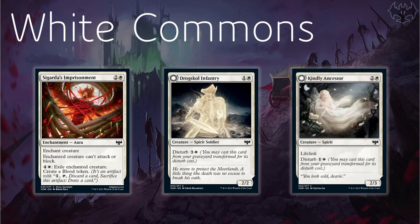Onto the white commons. Top of the list is Sigarda's Imprisonment — 3-mana enchantment aura, enchanted creature can't attack or block, so it's going to be premium removal in white. I think I'd pick this pretty high in draft if I'm going white. And then for additional value, we can exile the enchanted creature to create a blood token. I can see that with exploit mechanics, Sigarda's Imprisonment means our opponents may well have a good creature to sacrifice, and that additional ability on the Imprisonment kind of helps with that. Blood tokens are going to be great in the limited environment.